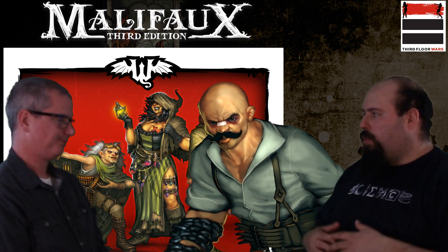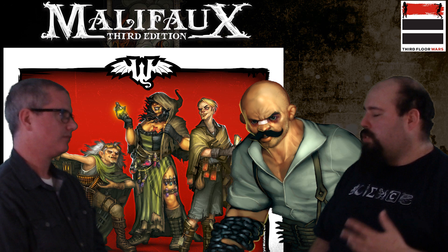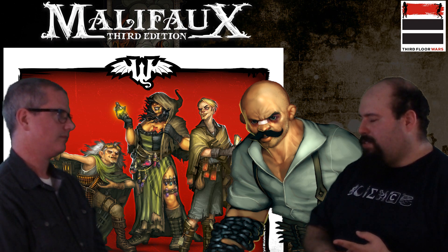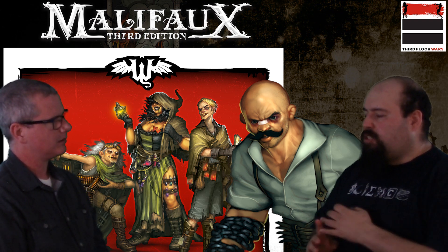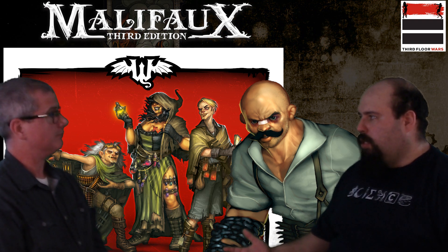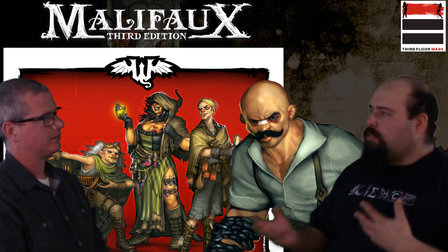They've got the eponymous Looted Supplies. The Ruffians get Swagger. They have hidden pistols. They're your core crew getting relics, which means they're getting Fast and all that jazz. What's really cool about the relics - and I love this design concept - is that you get a passive effect. If you're playing hot potato with your relics, you're getting Fast on a bunch of models, but you can choose to either hot potato the relic or each relic also has a different bonus action you can take instead. Like one of them allows you to pulse out shielding.